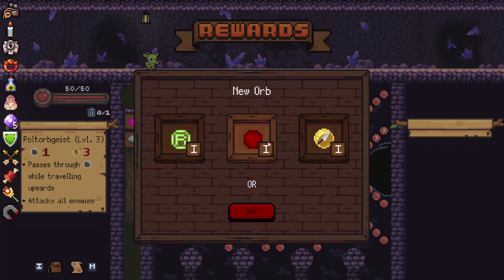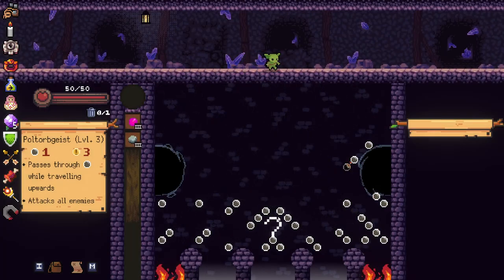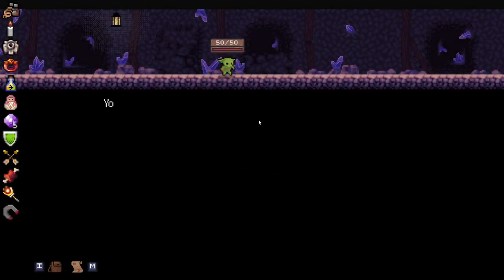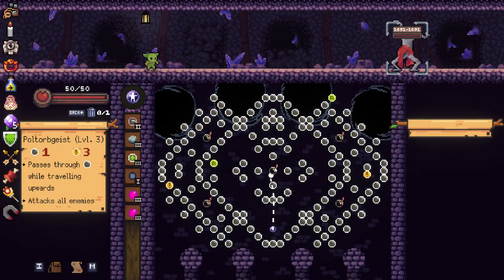New orb. We've got a refresh orb, an all-or-nothing orb. I think we actually skip, to be honest. I'm pretty happy with what we've got going on right now. I don't think I want to sabotage. Got an elite pretty much straight away here too, which could be pretty interesting. I always forget what the elites are on this floor. Check behind the waterfall. Fight. Oh, hello — I was not expecting you.